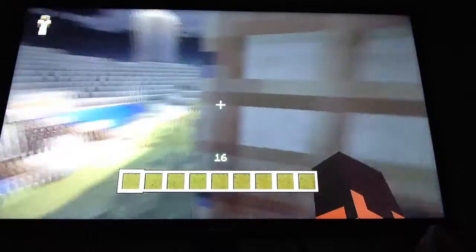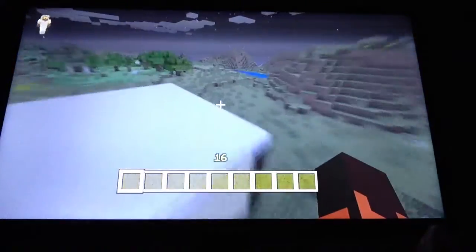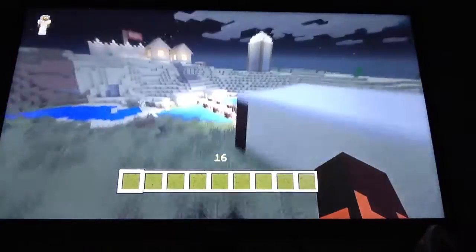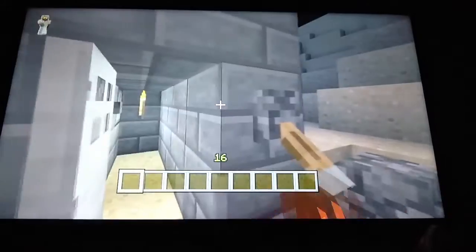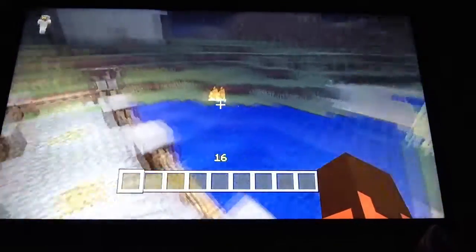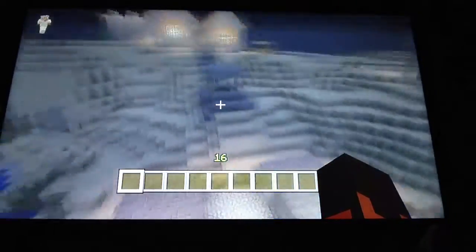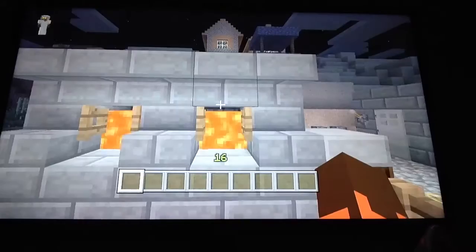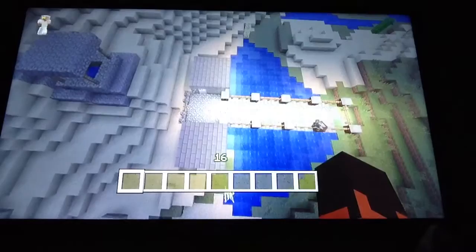This is a doorway through to the main area. This is the bridge and we have some arrow dispensers here — you press this button and they shoot through the dispensers and turn into fire arrows. Then you can shut it off with a gate so it's disabled and doesn't work anymore.